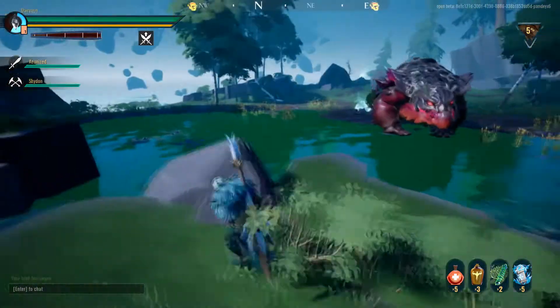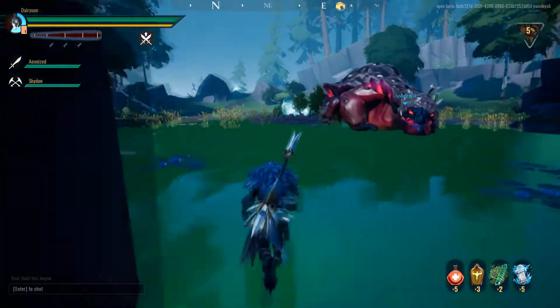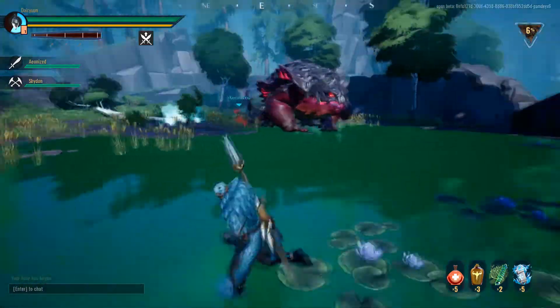The Tail Swipe, where it sweeps its tail from one side to the other — it can now follow that up with a lunging attack.